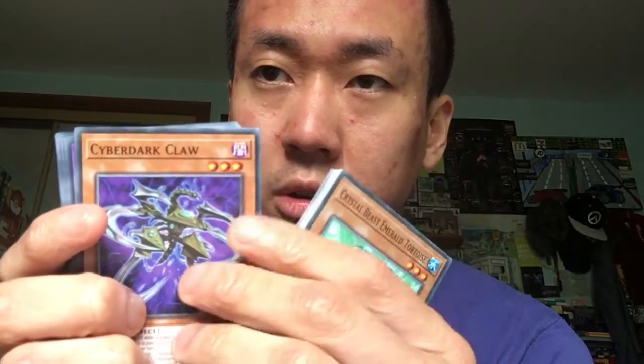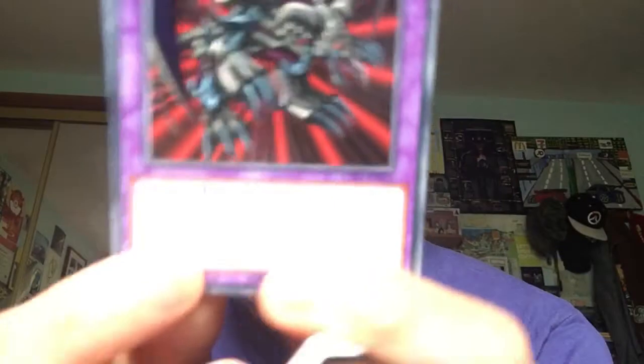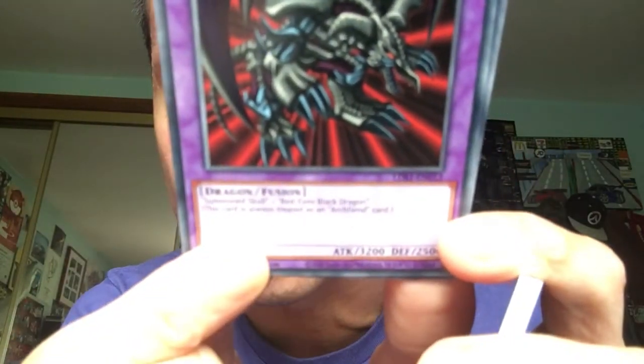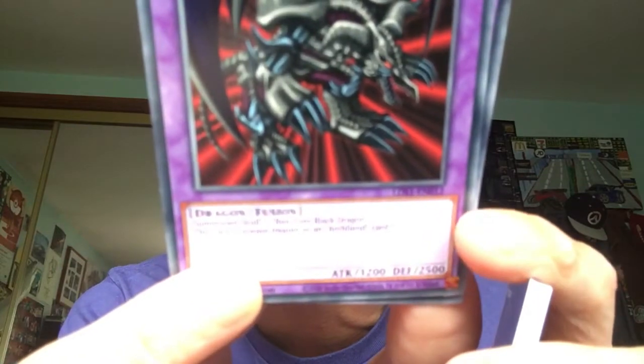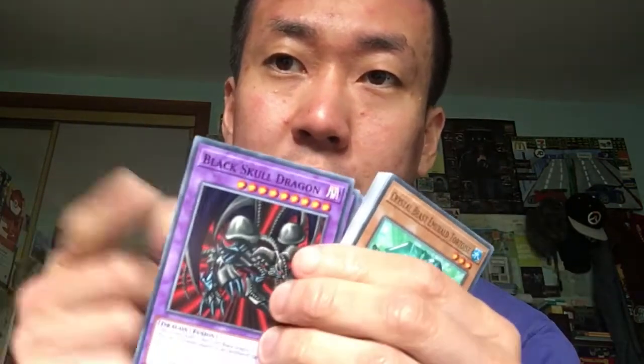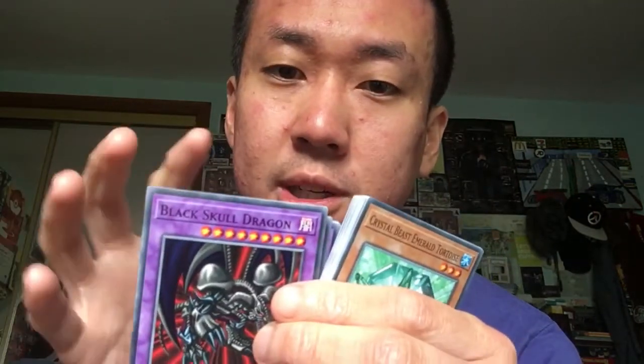Cyber Dark Claw. Black Skull Dragon — that's the first time in years! I haven't seen that as a common. They changed the text by the way — it now says Summoned Skull and Red Eyes Black Dragon, instead of Red Eyes B. Dragon. So they changed the text, and I'm sure they'll change the text on the Red Eyes Black Dragon monster card in this set too. Original Red Eyes Black Dragon is in this set.